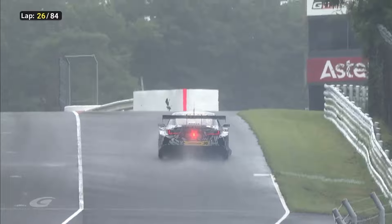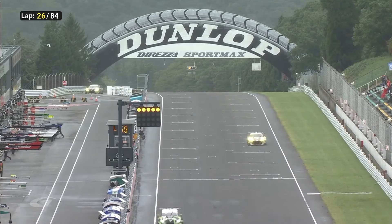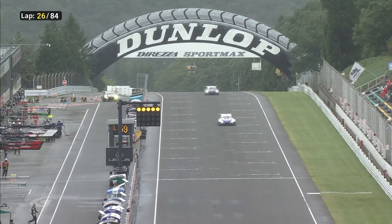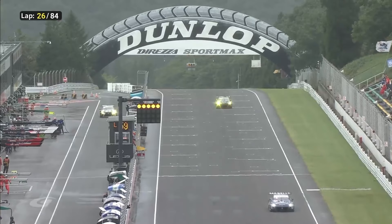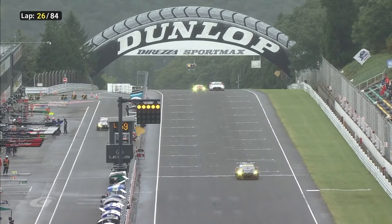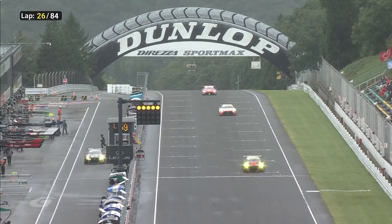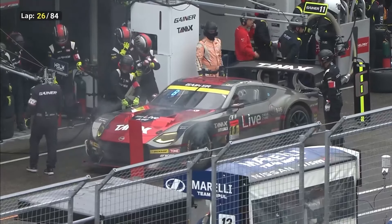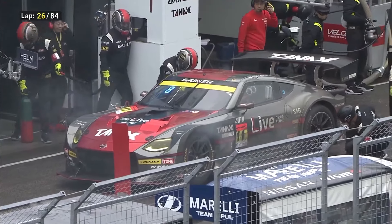The car is shedding its bodywork all the way up the pit straight — that is almost certainly going to be a DNF for Mori Nitta in the Lexus. Safety car is called — that is an inevitability. I'm amazed we didn't get it when the wheel came off the Shimizu car. The wheel went off onto the grass, so the marshals will have a chance to pick it up. And there's a steaming Tanax Gainer car coming into the pits — there's a lot of steam coming off the brakes, working overtime.